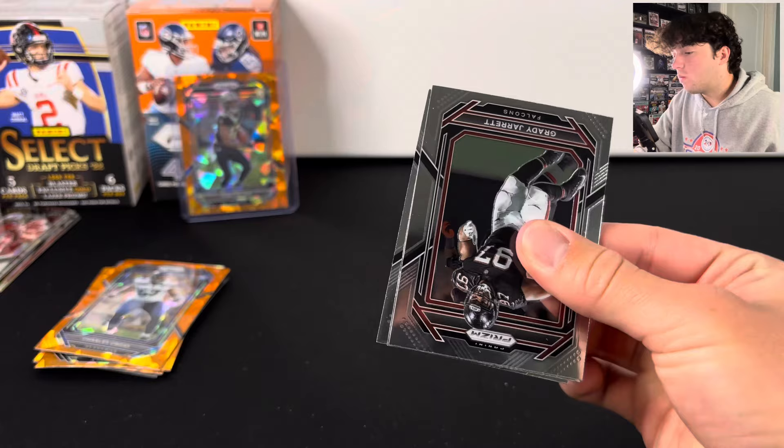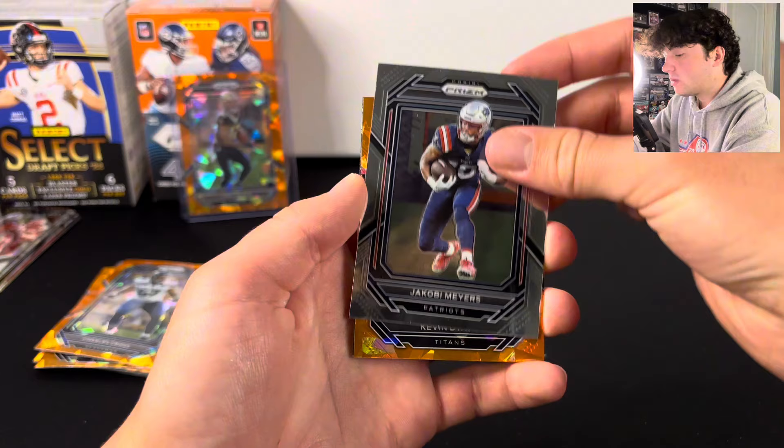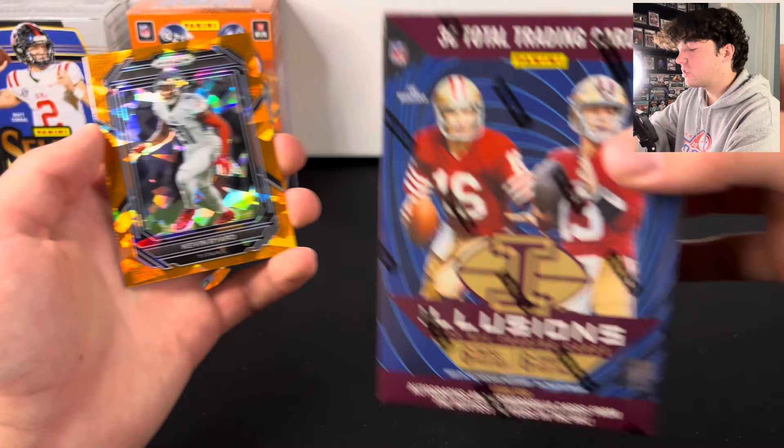Here we go, last pack. Let's see what we got in here — and we should have, yep, an orange ice. Let's see if they gave us an extra one here. Not a rookie — we've got Kevin Bayard. And remember guys, like, comment, and subscribe for the giveaway. Also check out the description, sign up for Whatnot for a free $10. We have a rookie — last card — it's going to be Kyle Hamilton!